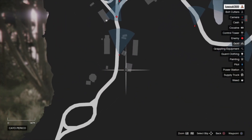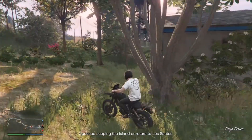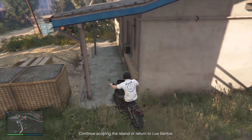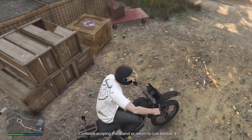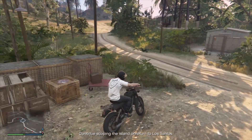Here is possible location number six, right about here near this building. You want to wait for the guard to turn around because he'll easily spot you when you're over here. It'll normally spawn right next to this crate right about here. Just grab a picture and then get out of there before he spots you.